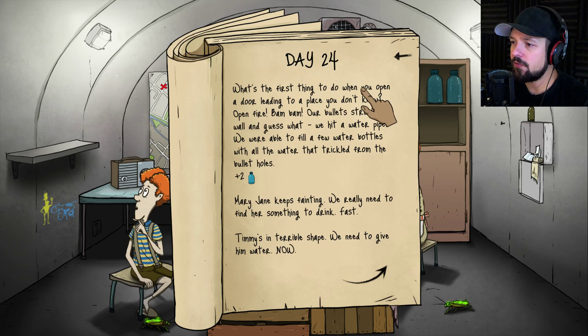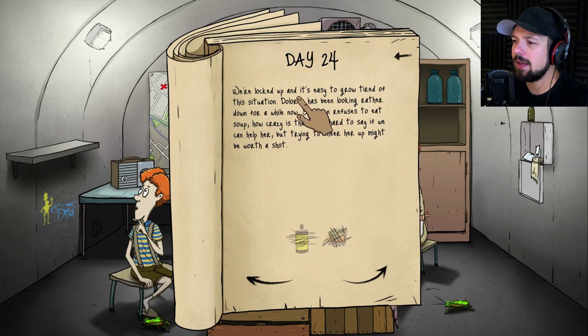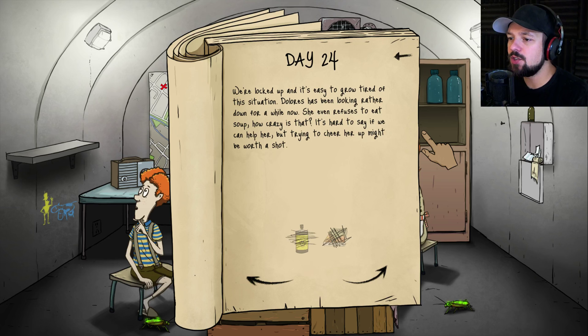What's the first thing to do when you open a door leading to a place you don't know? Open fire! Our bullets struck the wall and we hit a water pipe — we were able to fill a few bottles with the water trickling from the bullet holes. Neato! So we have four bottles of water now. Still no food, and we don't have that many days left. Mary Jane keeps fainting, Timmy's in terrible shape, and Dolores would like to eat.